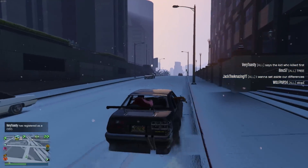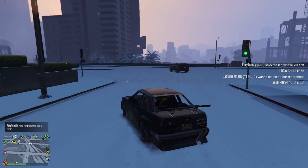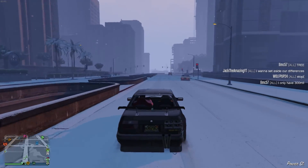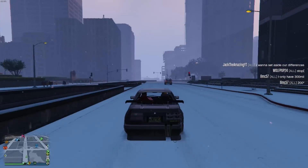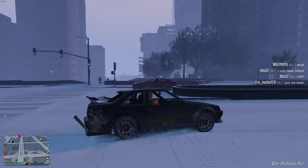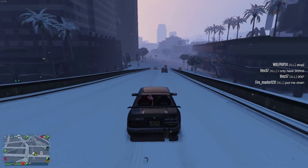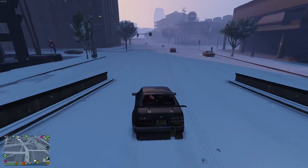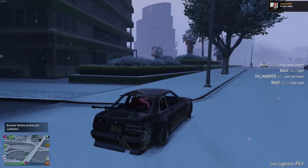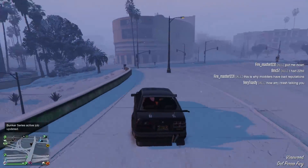Another car that slides around and you can drift in: the Futo. The Futo may be one of the better ones for drifting because it doesn't go that fast so you're not really going to lose control, but it does have some speed so you're not just barely moving. Also, like the Comet Retro Custom, it can be stanced to drift a little bit better. It's a car you might not ever use, but if you have one in your garage, bust it out in the snow and get some use out of it.